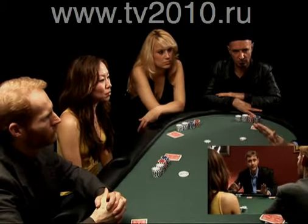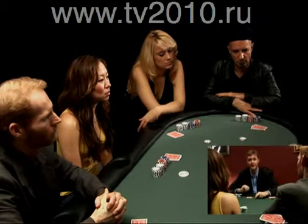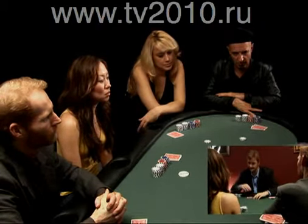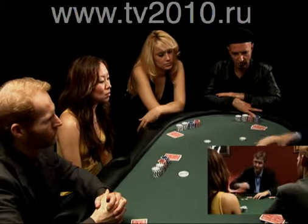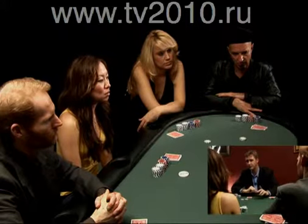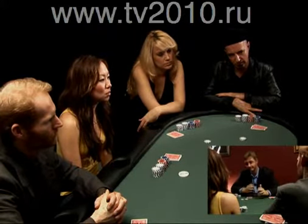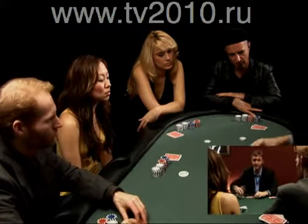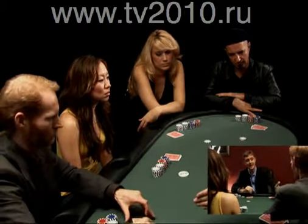I have three options in this position. Number one, I can fold because I don't like my hand. Number two, I can call the $2 bet by putting my own $2 in. Or I can raise — I can put my $2 in and raise it to $4. It's very important when you raise to announce that you'd like to raise. In this case, let me take a look at my cards. I would like to call the bet, so I put in my $2. Red is next to act.